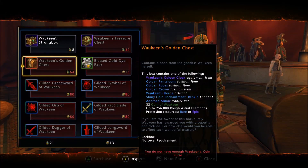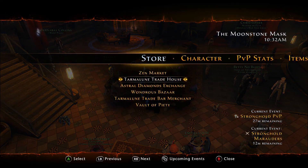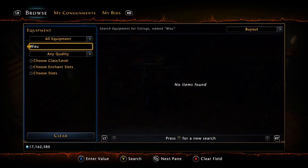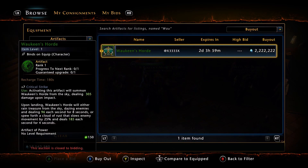You also have a chance to get the artifact. There's actually one for sale on the auction house right now — you can see the statistics on screen. Obviously, it's not a mythic version.